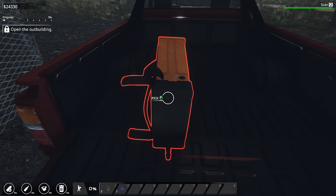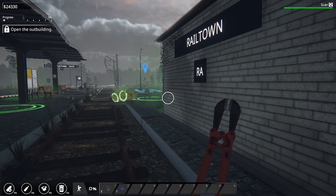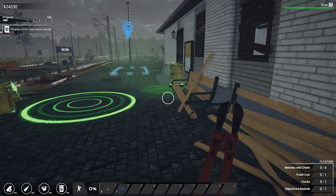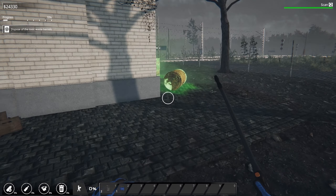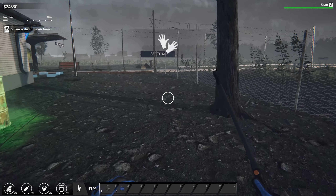We're gonna need bolt cutters. There's just like nuclear waste everywhere. Okay, we've opened that up. Dispose of the toxic waste barrels — I don't know how I'll get rid of this but I've got a ghostbusters backpack here. I'm thinking this is gonna do something.